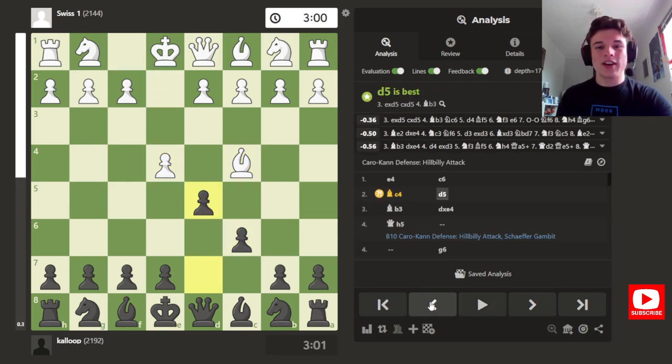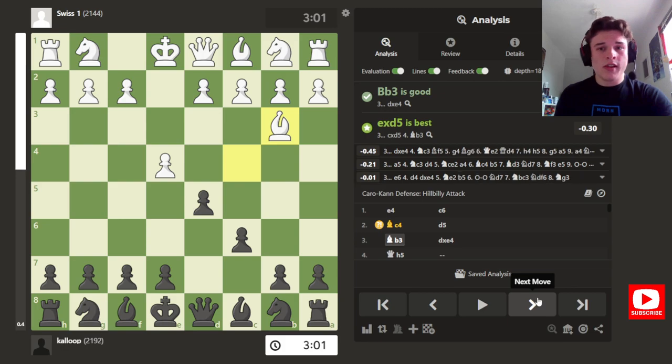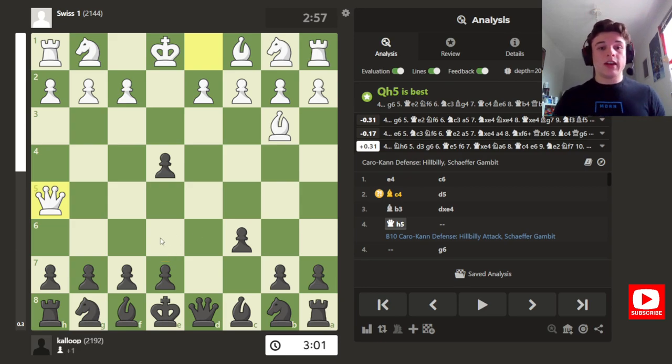So we have a Caro-Kann, and my opponent plays this Bc4 line, which I do see occasionally — the hillbilly attack, where you just give up the pawn here to get the bishop on this open diagonal. And then Qh5. Previously when I've played against this, I've played e6, but from reviewing those games I've seen that g6 is the better option.